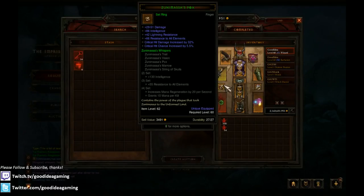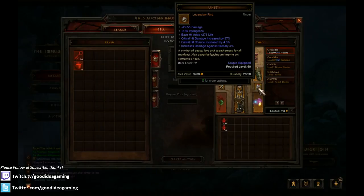For rings, you want at least one Zuni Pox to get the 2-piece set bonus for 130 extra Int. You can get a really nice cheap crit damage Zuni Pox for a million or so at the Auction House, or even less. If you can afford it, get crit chance and average damage. For your other ring, Unity is nice but you don't need it since you're paying for life on hit and you really don't need life on hit as an Archon Wizard - you just need life steal. Any ring with good average damage, Int, crit damage, and crit chance should be fine.